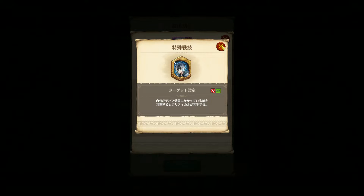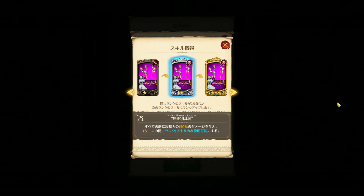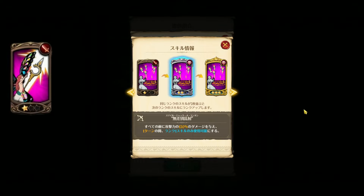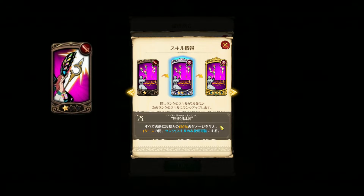Shin's passive: attacking a debuffed enemy guarantees a critical hit, and he can AOE debuff enemies — so he can basically AOE crit. This skill is basically Red Glock's AOE attack, so it's just damage, and on rank two it locks rank one skills of the enemy.